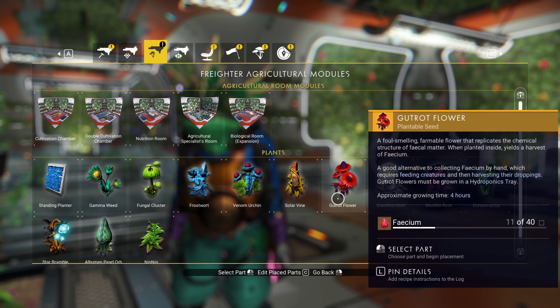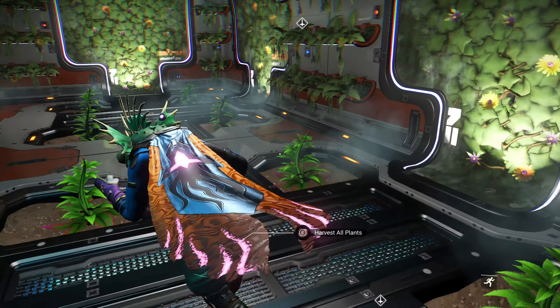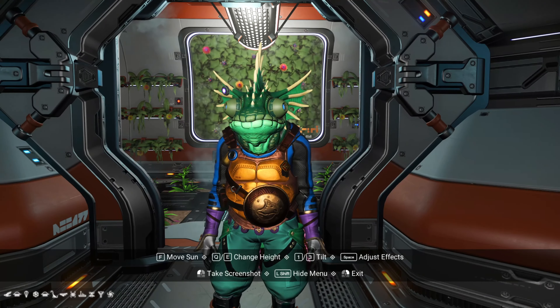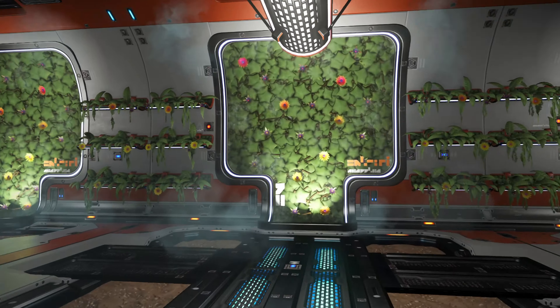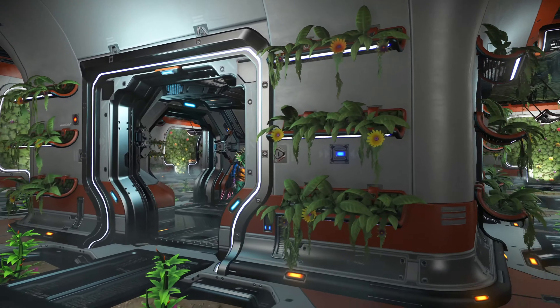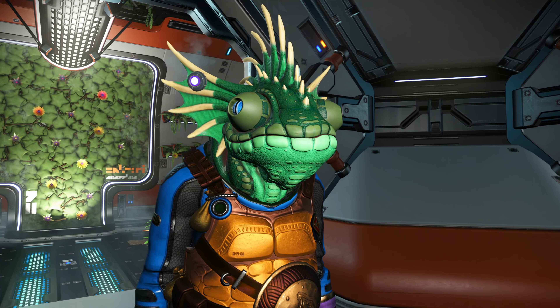Now let's teleport to our freighter and plant as many nip nips as we can. Why do I have extreme radiation inside my ship? Going upstairs - the plants are still growing from the last harvest but I can plant quite a few now. We've got 18 available to build, way better. I might have to hunt more facium because we have more nip nip buds than facium. The room is starting to get there. I'll consider gut rot flowers since those give facium every four hours. With that, I'll end off this No Man's Sky video - if you're enjoying the playthrough, leave a like, comment, subscribe. Thanks for watching and I'll see you in the next one!